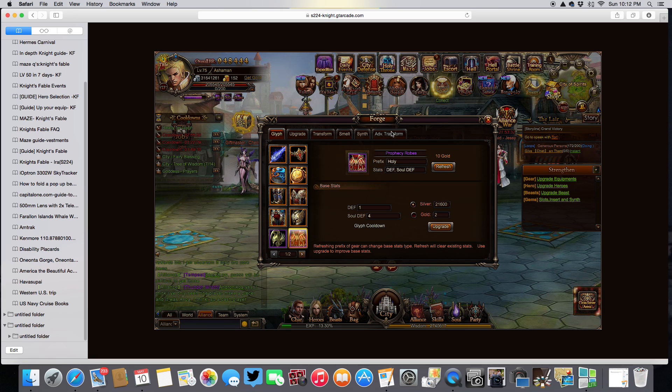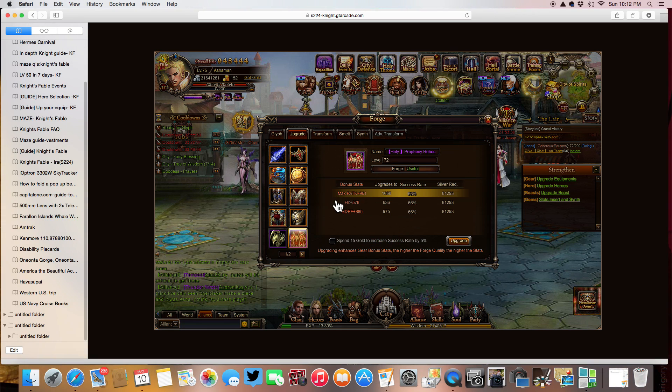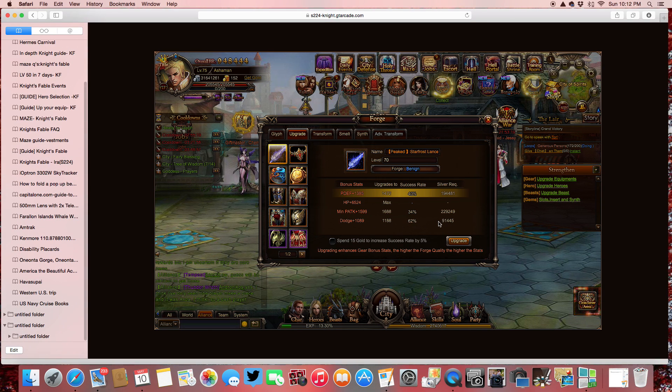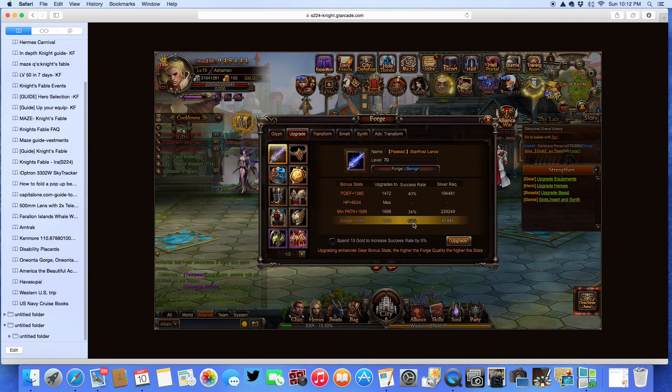Now I'm going to go up here in the tabs and click upgrade — this is another way to upgrade your equipment. I click on my weapon; I would like to upgrade my weapon probably first. I'm going to go to Dodge. I have a 62% success rate, so that's pretty good.